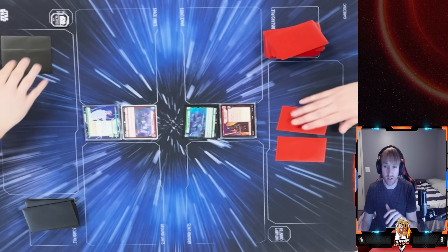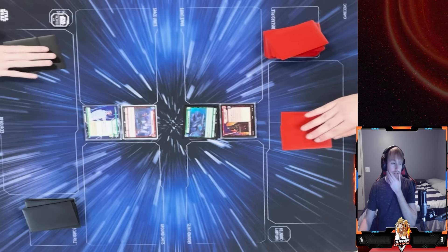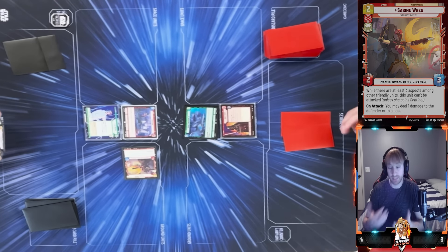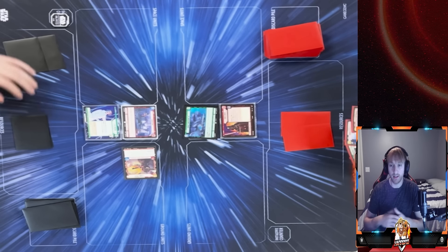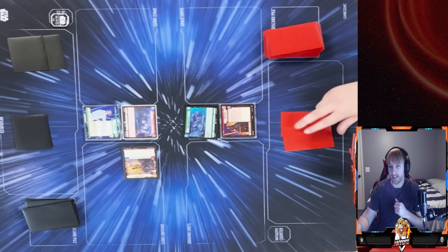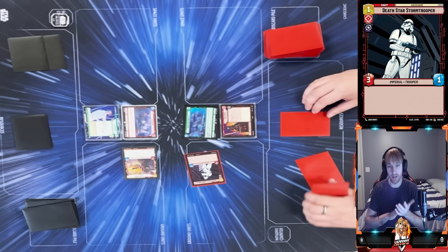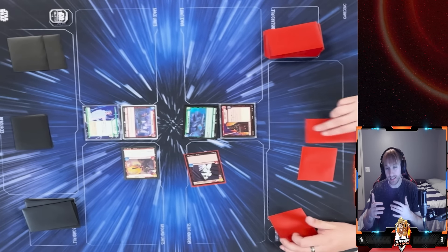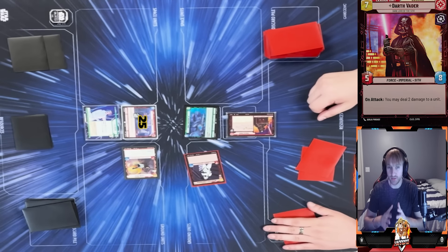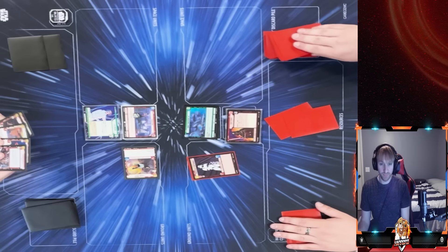The thought process: be as fast as possible, focus on the base, and take out units as needed. I start off by playing Sabine — she's pretty solid, dealing extra damage to the base even when attacking a unit. He plays his Death Stormtrooper, which is scary as a three-damage unit, and uses Vader's ability to deal damage to Sabine and my base.